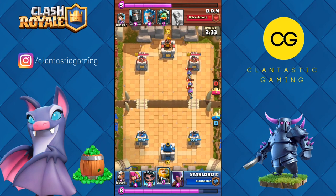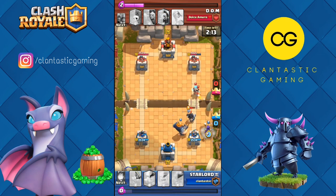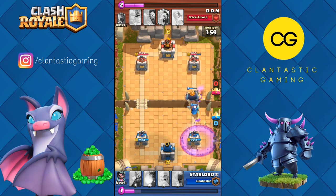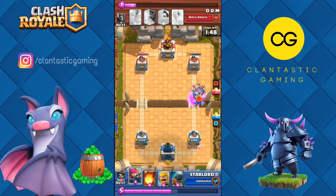I decided to go opposite lane with my royal giant, then I thought electro wizard would be good for chip damage. The electro wizard did some chip damage. He was planning to go with ice wizard, and also the princess was sniping onto the witch, so I put my witch behind. I decided to go with magic archer to chip damage to the tower, but he went with graveyard. The magic archer was thrashing the skeletons from far away, then he went with minion horde. Magic archer took care of it while the royal giant did a lot of damage.